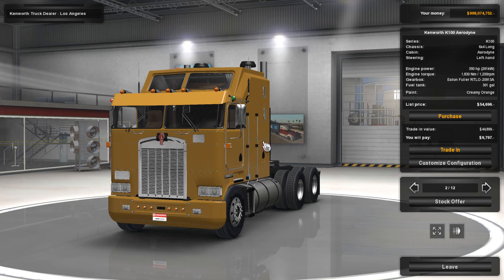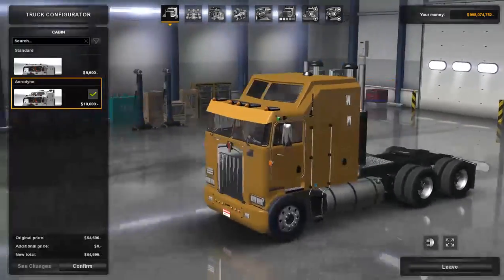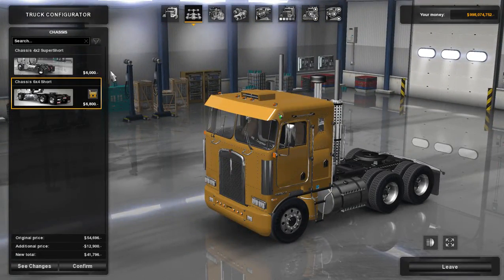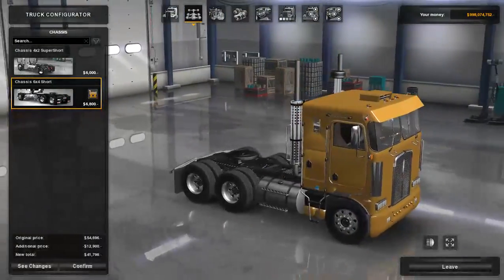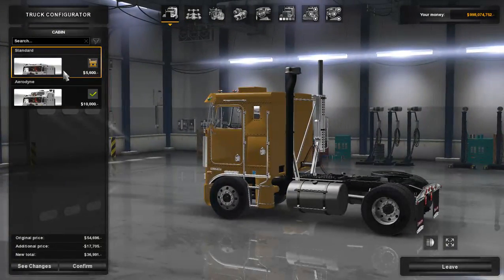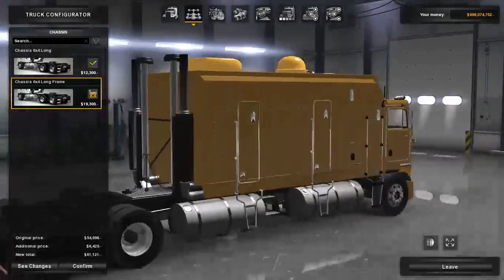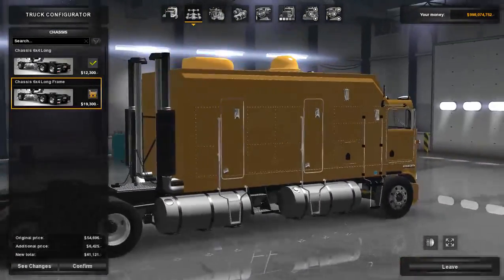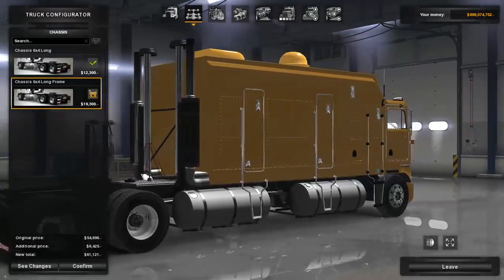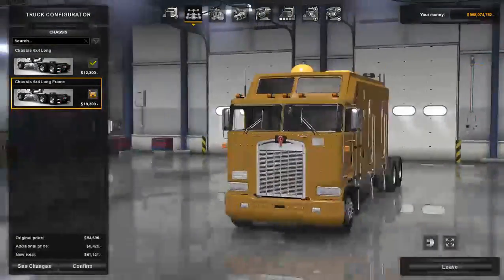Without further ado, let's get into this mod review. We start out and go to the cabin — it does come standard with the Aerodyne, or we have a standard cab. I'll show you the chassis options for both. There's the standard 6x4 short, then the 4x2 super short, which is even shorter. Going back to the Aerodyne chassis, we have a 6x4 long frame which has a huge sleeper on it. Honestly, it looks like it was just copy-pasted — the steps are still on the wrong side.